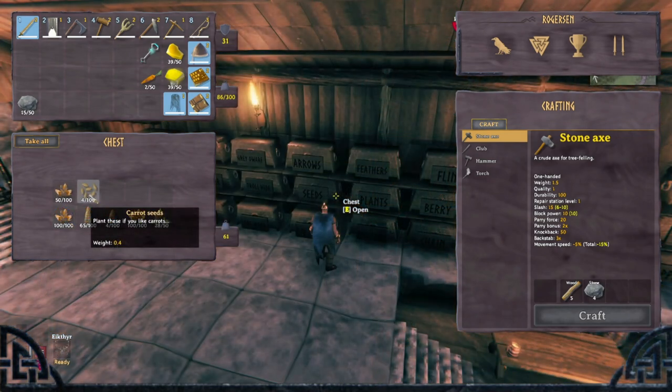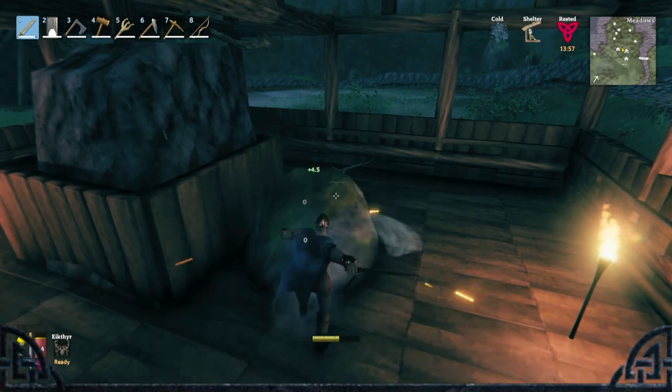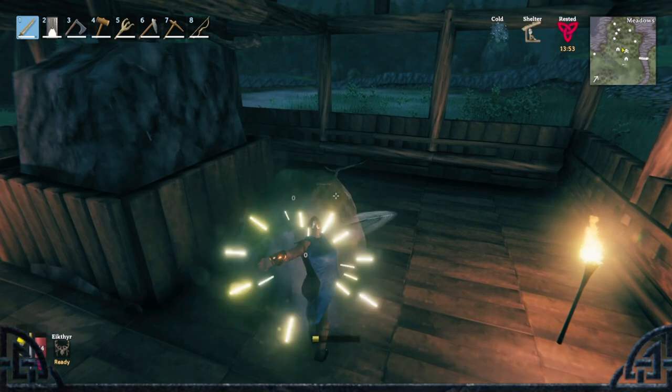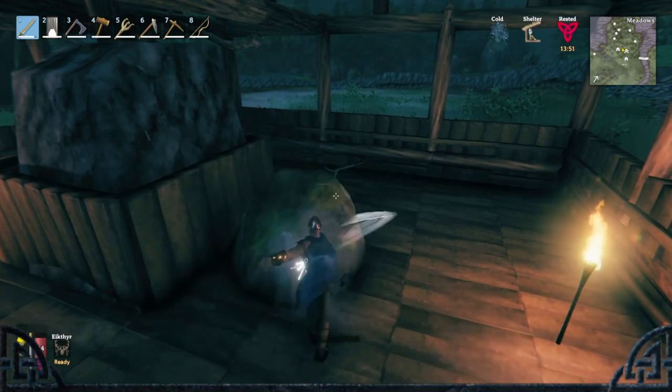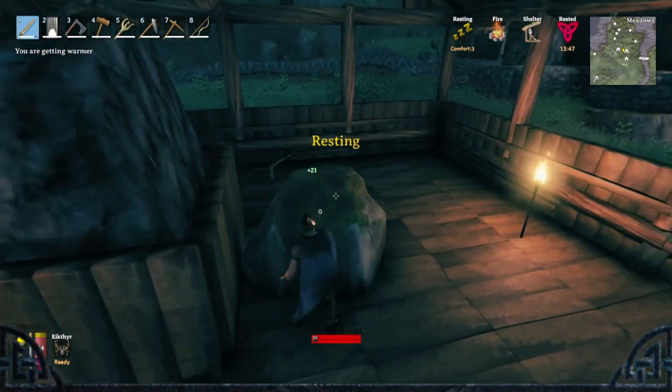Number 3: Keep every carrot seed you find and stockpile them for later when you get your cultivator. Number 4: Train up all different types of weapons — they are all useful. As of right now, you can train by just hitting a rock inside a house next to a fire, which gives a huge stamina buff.